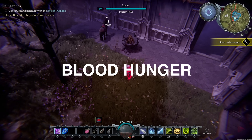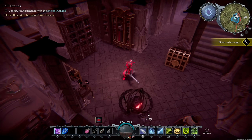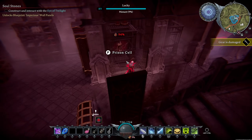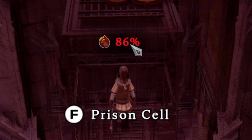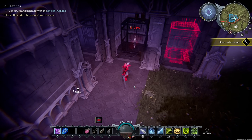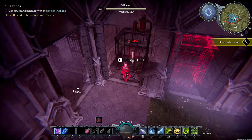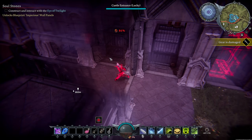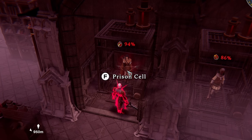Blood hunger lets you see the blood level of NPCs without hovering over them — just get close and the red number pops over their head showing blood type and percent. Each different blood type comes with different bonuses: worker gives gathering proficiency and move speed; brute gives melee life leech; rogue gives crit chance. Higher percent is always better.